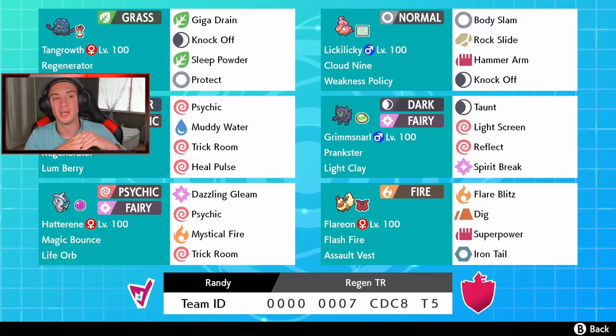In the front spot we got Tangrowth with Giga Drain, Knock Off, Sleep Powder, and Protect, with Leftovers and Regenerator to keep its HP up and keep it surviving longer. Next we got Lickylicky - brand new Pokemon - with Cloud Nine as his ability, so when he's out no weather effects will happen. If Torkoal comes out, Cloud Nine will just cancel that out. This thing has Weakness Policy to boost Attack if hit by a super effective attack, Body Slam for STAB, Rock Slide, Hammer Arm, and Knock Off for coverage.